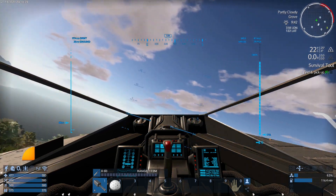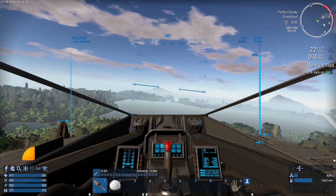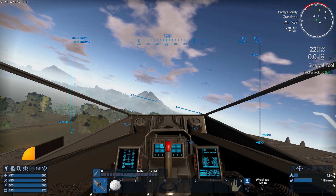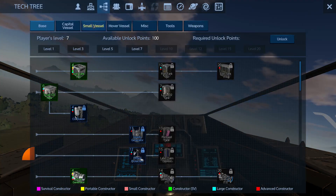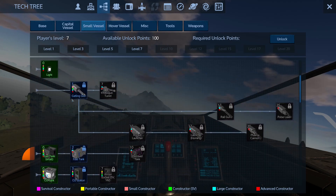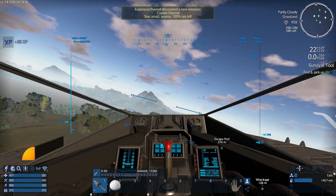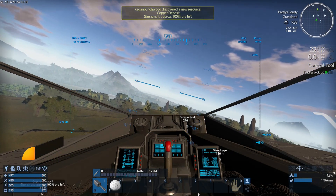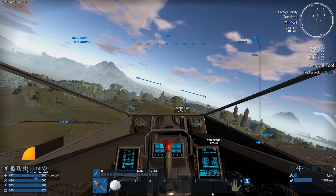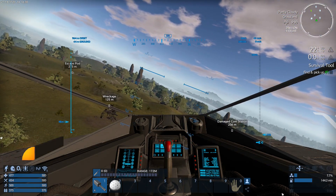If you look at the maximum speed there's a little blue line on your right-hand side — it's 43 meters per second. Going to F3 into the tech tree, into small vessel: I'd like to add a minigun turret. I've got the one key equipped, and if I press R — I don't have any bullets at the moment, which is an issue.